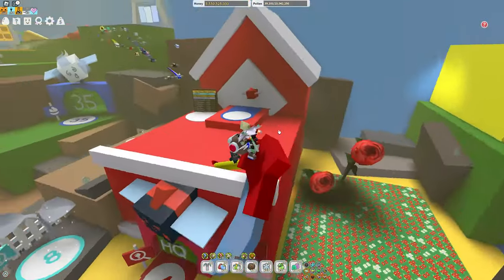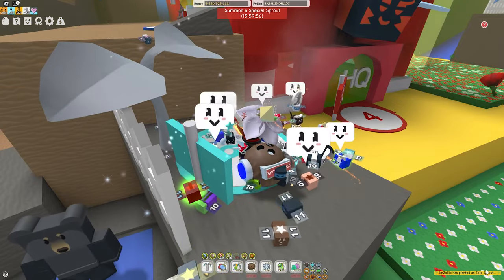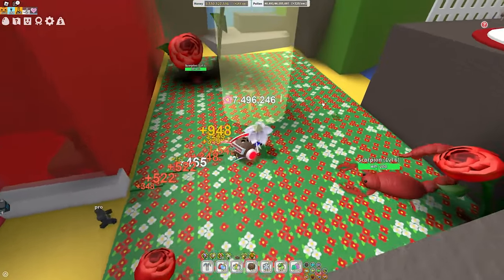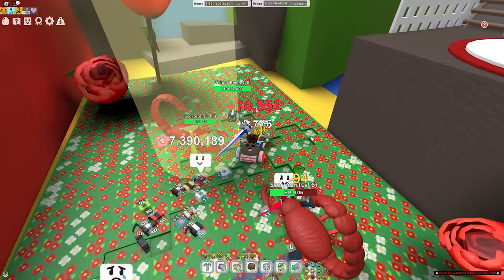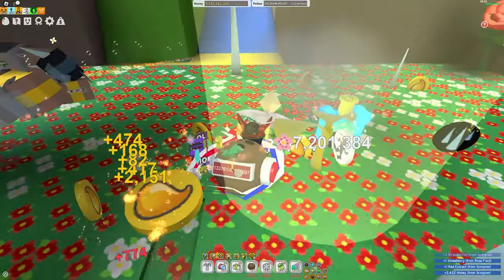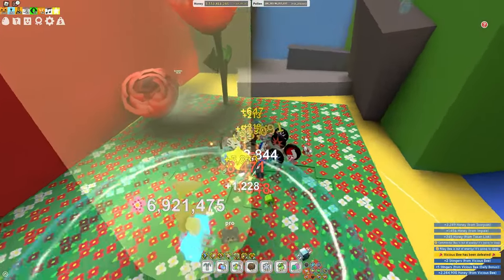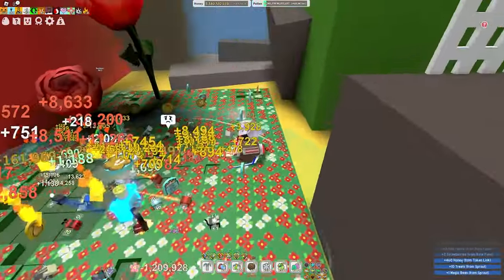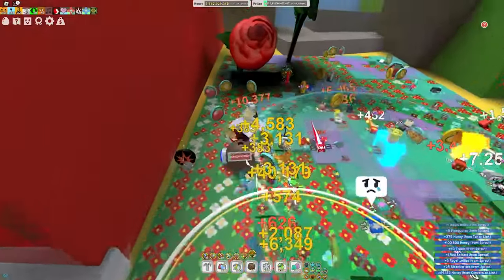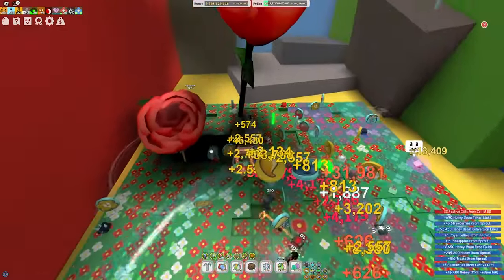Planters also have a chance to give blue extracts. I recommend using the blue clay planter. You can summon an epic sprout to get blue extracts from it. Just like with mantises, I got a red extract from scorpions — you just have to hope they give you one. If you can get an epic sprout in the blue field, you can easily get blue extracts.